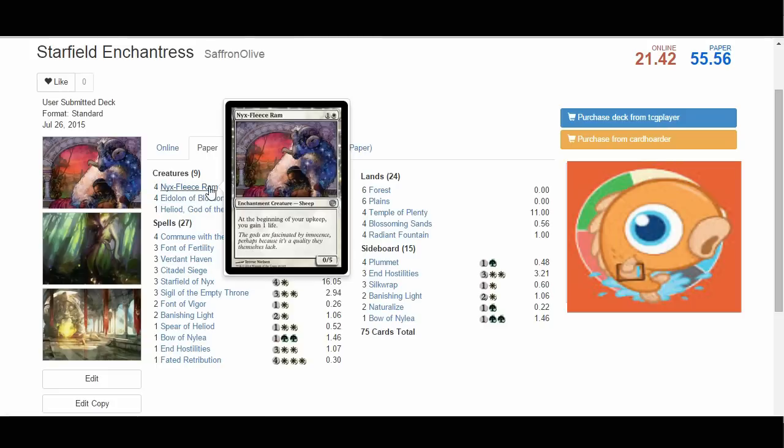One of the best ways we do this is Nyx-Fleece Ram. For one and a white, you get a 0/5 Sheep enchantment creature that gains you one life at the beginning of your upkeep. Nyx-Fleece Ram is actually pretty insane in Standard right now. Against an aggro deck, this can almost win the game on its own — gaining one life every turn is a big deal, and it blocks everything, all the way up to Siege Rhino. Pretty much 95% of commonly played creatures in the format. It's also a Sheep enchantment, which goes off with our Sigils, Starfields, and Eidolons.